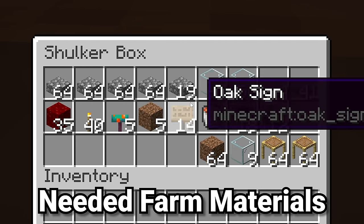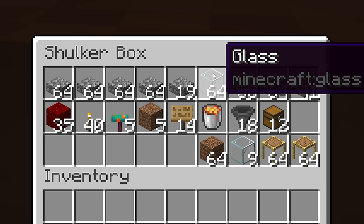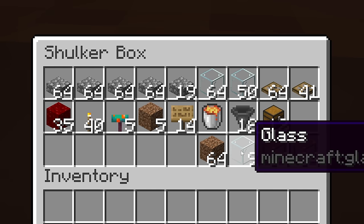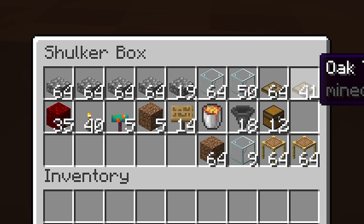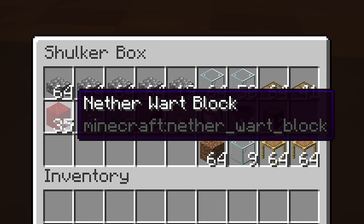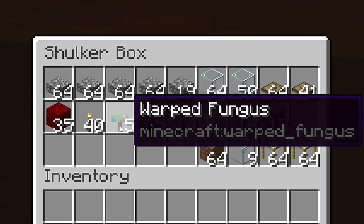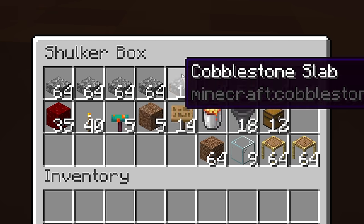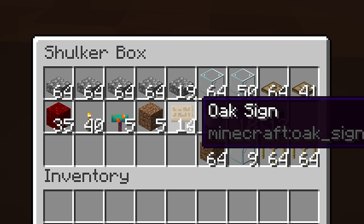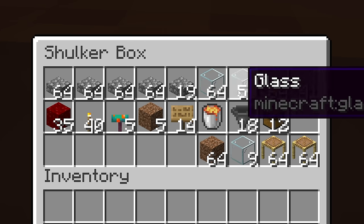This farm is really simple. You will need 4 stacks and 19 cobblestone slabs, or some other slab if you'd like. You're also going to want about 2 stacks of glass between the farm and the AFK platform, 64 and 41 oak trapdoors, 35 nether wart blocks — and yes these do have to be nether wart, although you could use warped wart blocks as well — 40 torches, 5 warped fungus, 5 dirt, 14 signs, and a lava bucket. Or if you want raw pork chops, you could do 14 soul lanterns instead of the 14 oak signs and the lava bucket.